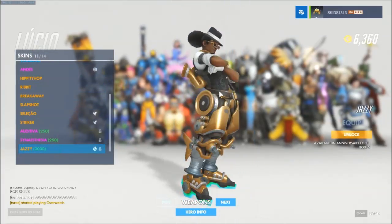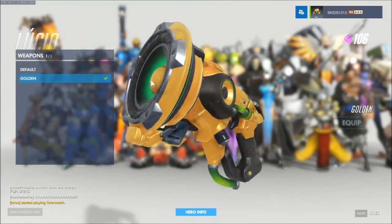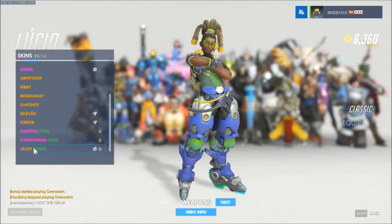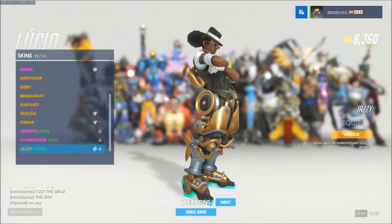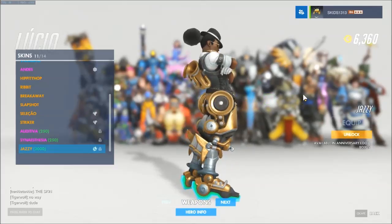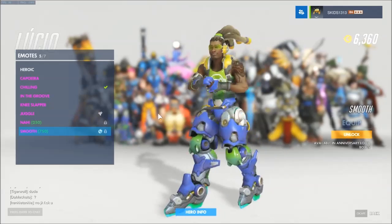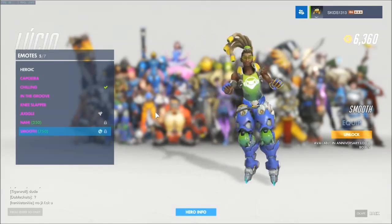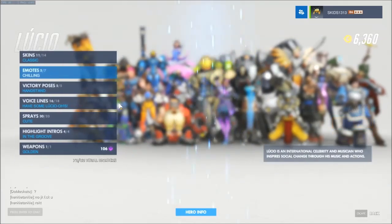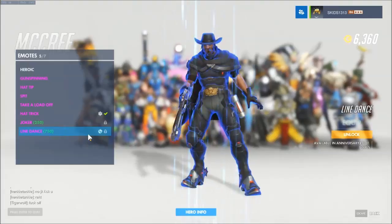Lucio gets this skin - I so want this skin, it would go so well with my gold gun. We have the gold gun for Lucio, it's so so cool. It would go really really well because it's got quite a bit of gold already, or like bronzy gold. Look at his hair as well, it's in like a massive huge bun - if we can get that, that's going to be awesome. McCree does not get a new skin but he does get a dance.